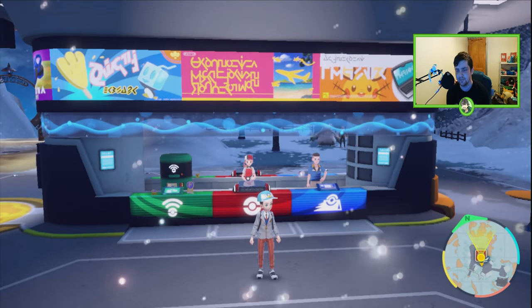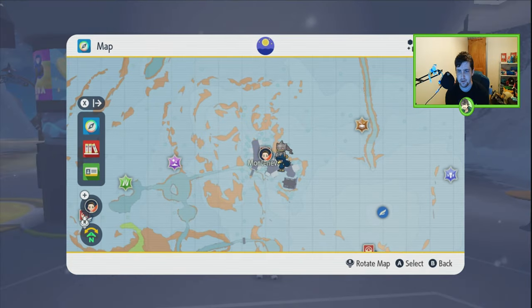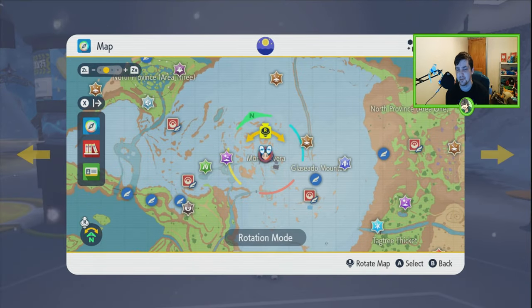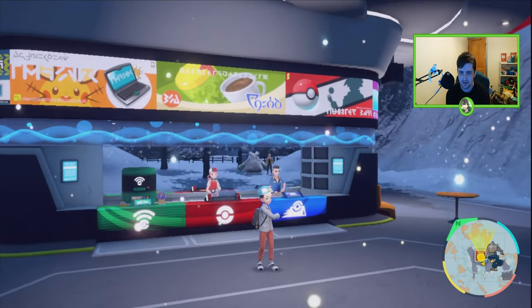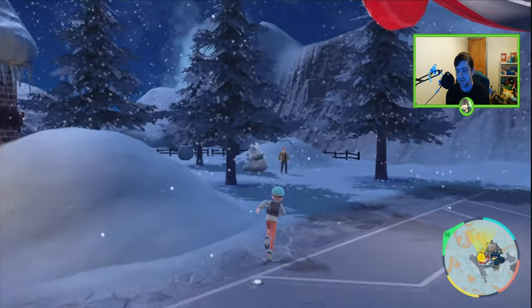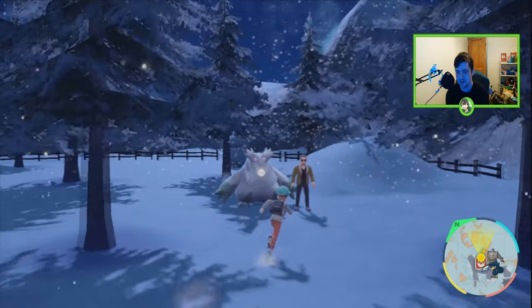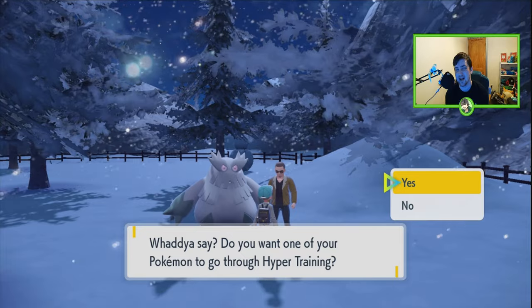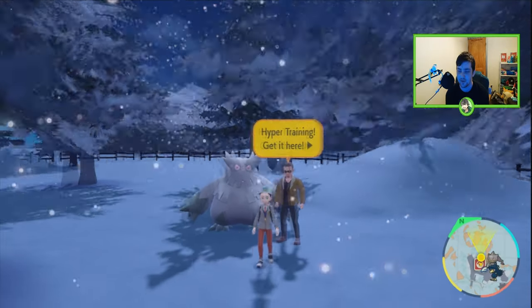Once you've got your shiny, fly over to Montenevera — right in the center of the ice snowy mountain area. You'll see that guy in the background. Run across to him — most of you will know where the hyper training NPC is. You speak to him, spend bottle caps, and he will basically max out all the IVs of your Pokémon.